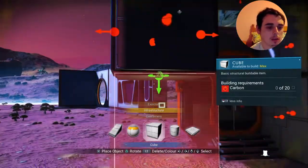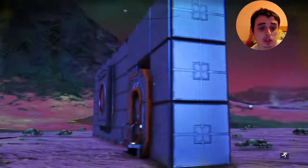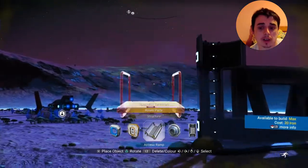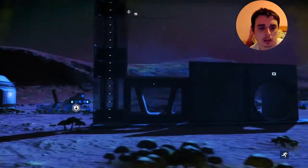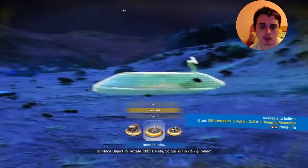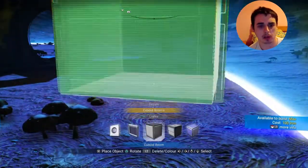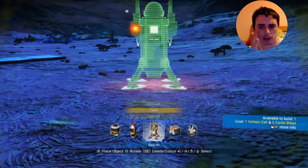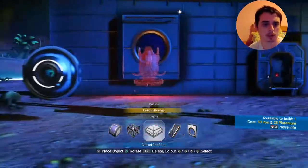I'm going to show you what I mean about this out-of-bounds thing we've found. If you place them out of bounds like I'm going to show you, it doesn't take up your build complexity. So realistically, you can build all the way around the outside of your base — infrastructure parts or cuboid rooms — and it wouldn't take up any build complexity at all.